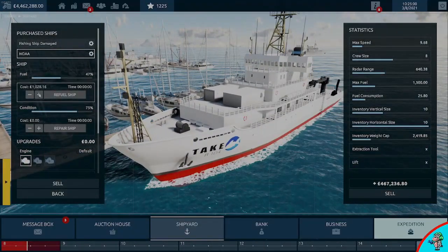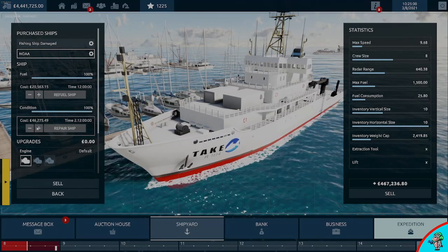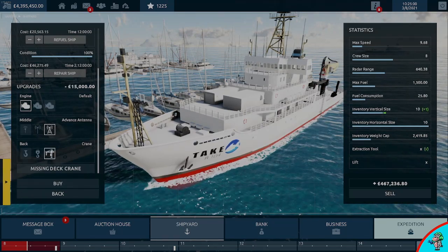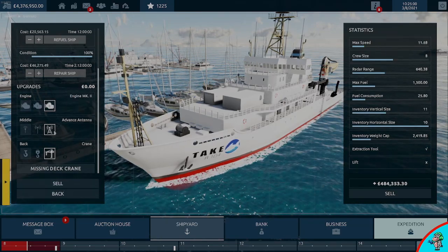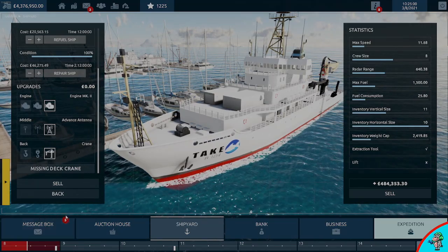Once you have the Noah, head in and fill it with fuel and fix it. The main thing you need to do here is add the crane - if you don't have the crane it won't work. So put the crane on there.